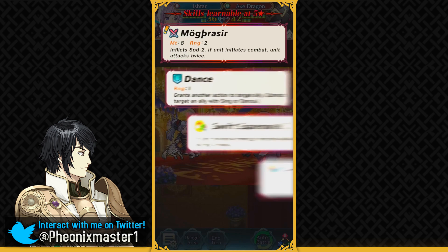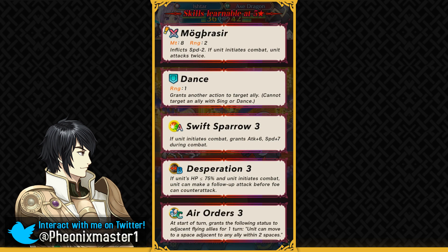Her weapon is a legendary weapon which gives her minus 2 speed and it's pretty much having a brave effect. It has 8 might — it doesn't really have the same might as Reinhardt's weapon and it only gives her minus 2 speed, so obviously she's made for quad attacking. I really wish they did that to Olwen's Dire Thunder. Maybe they could have some other name so that she could just quad attack more, but instead Olwen also gets like minus 5. In any case, this weapon is pretty nice.